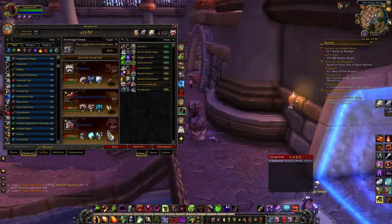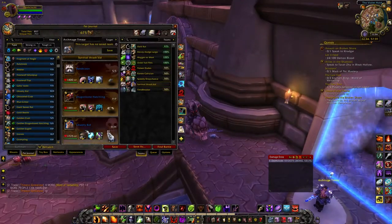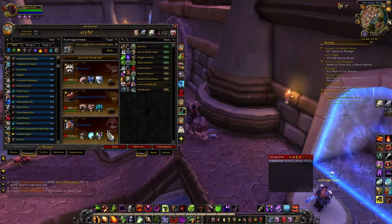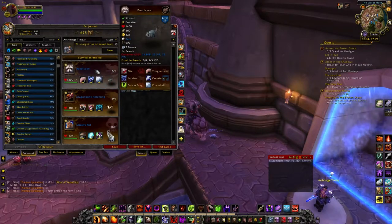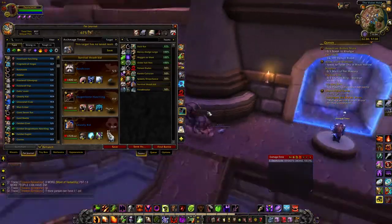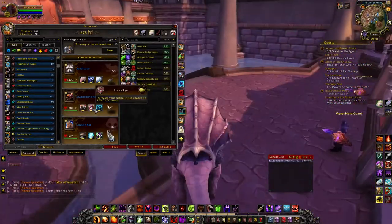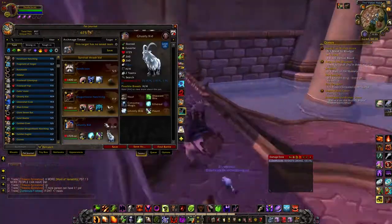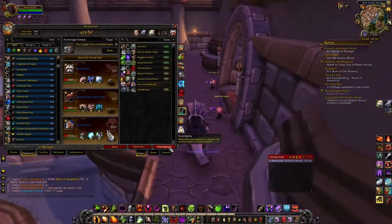Alright guys, this is the next team we're trying out. We got a Bandicoon in the first slot - he's an SS breed running Powerball, Survival, and Tongue Lash. We got a Dragon Bone Hatchling, the Power breed, running Hawkeye, Thrash, and Liftoff. And then we got a Ghastly Kid in the last slot.